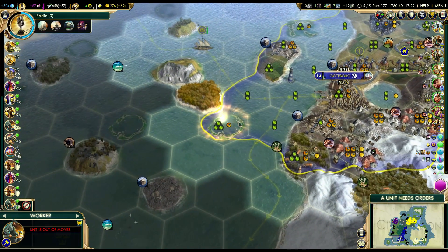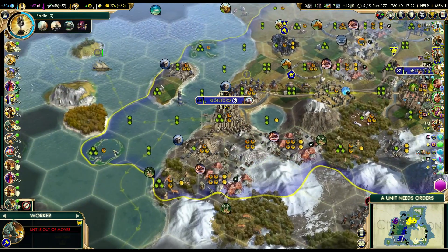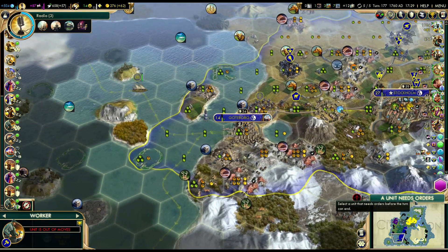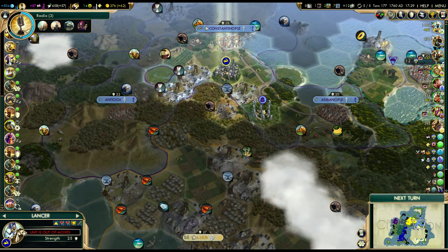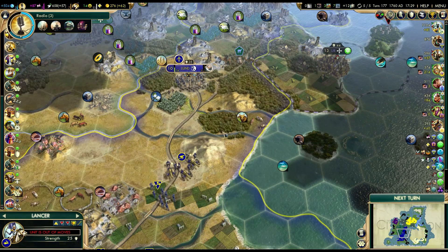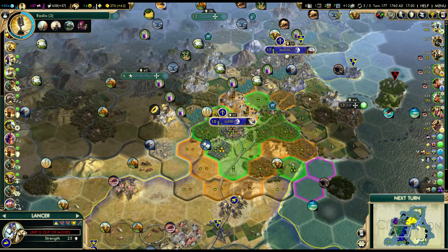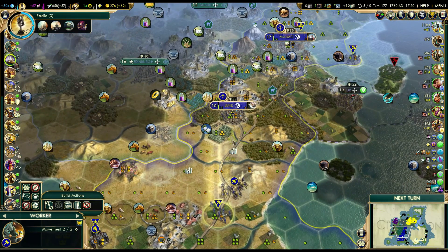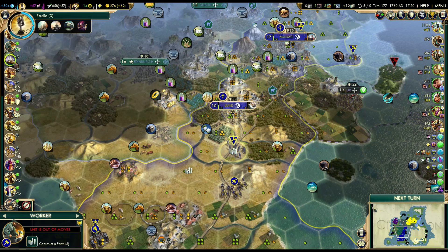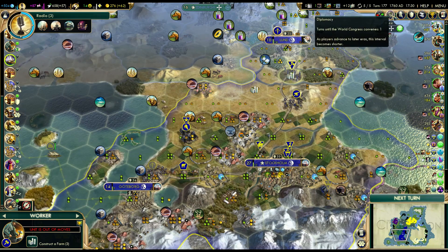I'll grab gems with lighthouses — being a little bit useful after all, because they are counted as sea resources thankfully. Scouting around — what did Lund grab? Lund grabbed that little thing here. I think we need to start getting some improvements done nearby here, although this is banned at the moment. It wouldn't be a bad idea to just put you on auto-work here — build the farm. Not bad. Next turn is World Congress.